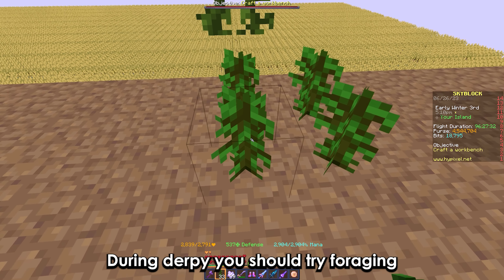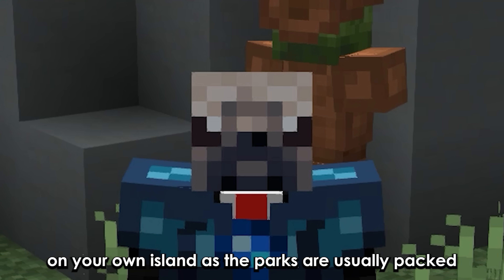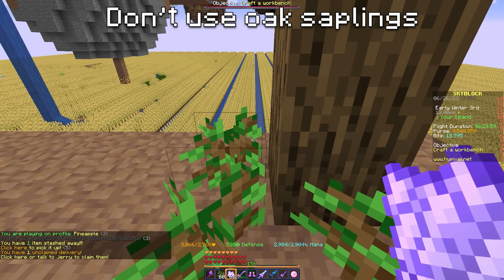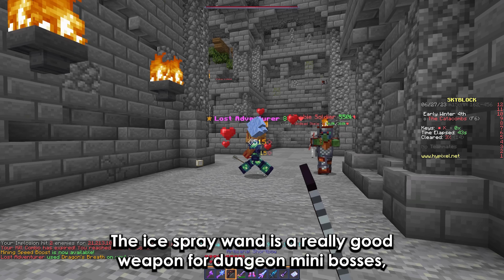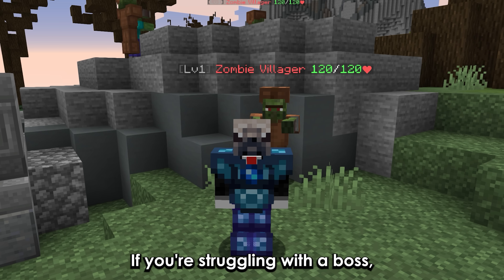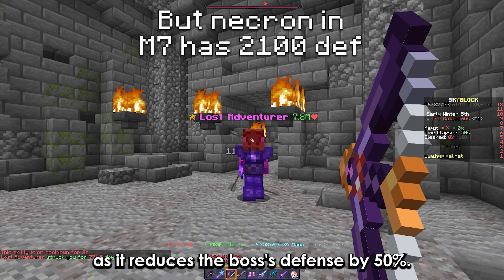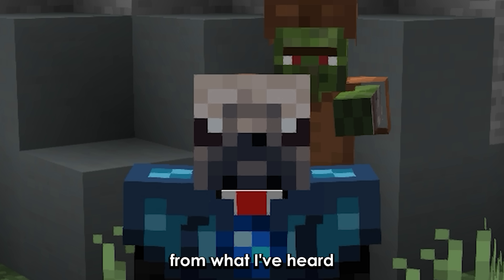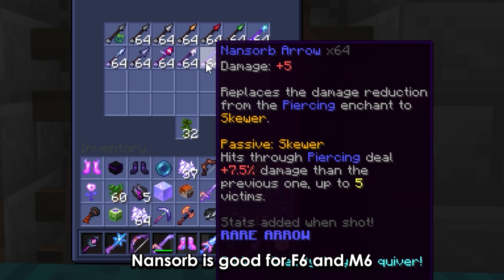During derpy, you should try foraging on your own island, as the parks are usually packed. The Ice Spray Wand is a really good weapon for dungeon mini-bosses, especially in master mode. If you're struggling with a boss, you should try using a Last Breath, as it reduces the boss's defense by 50%. You should also try using different arrows — Bouncy is good for clear, Nansorb is good for F6 and M6, and Armor Shred is good for M7.